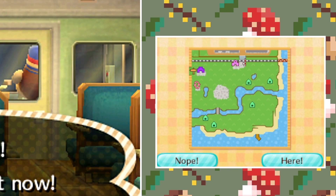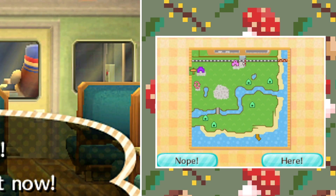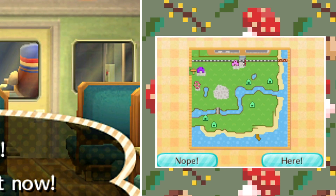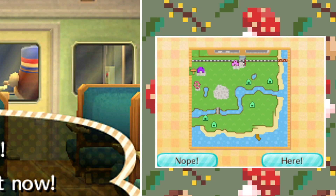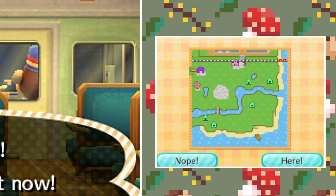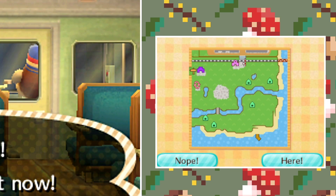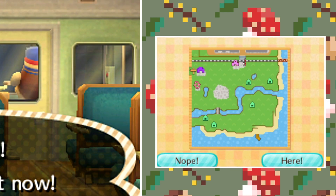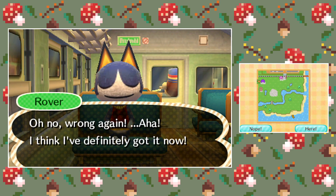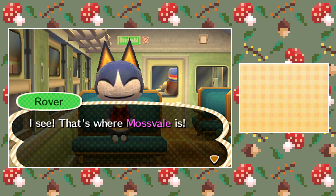I don't like that there's a villager already living in that area because I want my character to be in a nook. But here's another little tip — cedar trees only grow on the top half of the map; they won't grow if you plant them on the bottom half. So if you want cedar trees near your house, make sure your house is a little bit closer to the top. I might just have a look at this map and try this one — let's go, that's where Mossvale is.